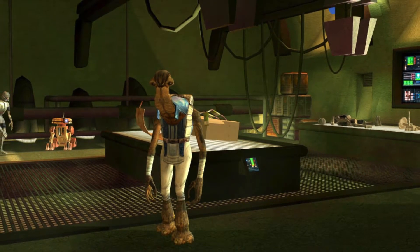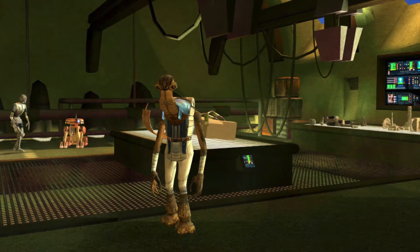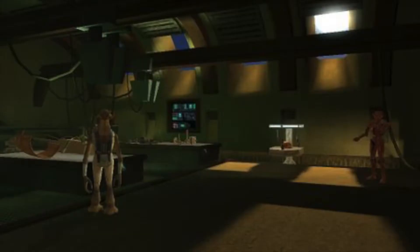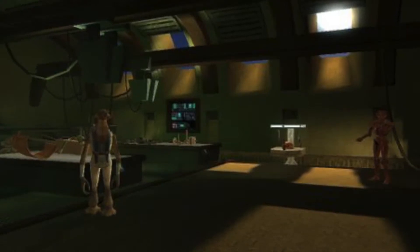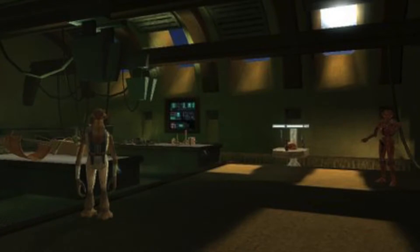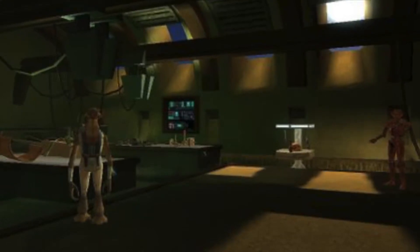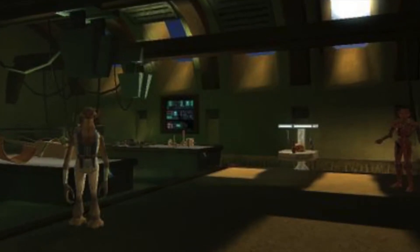The next $24 set is called the Droid Shop on Tatooine, with three minifigures: HK-47, an Ithorian seller, and Revan. The build would be the droid store — similar in scale to a Yoda's hut style build — with a small counter for the Ithorian merchant and a display placement area for HK-47. A great way to get both an HK-47 and an Ithorian minifigure.